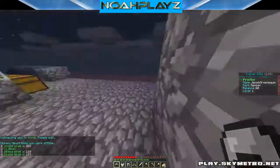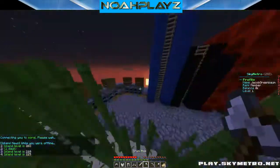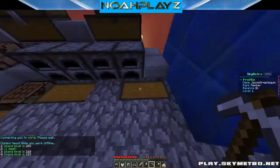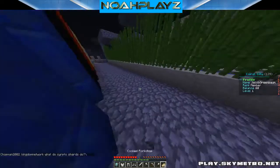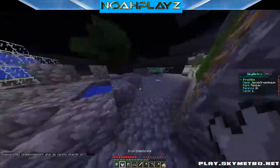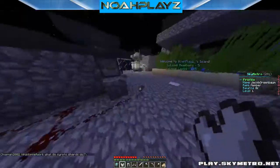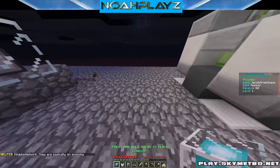So if you go ahead and go here — and I'm actually on my brother's account — but if we just go ahead and take one of these computers, as you can see, when you switch from a block to the computer, you get that green light.